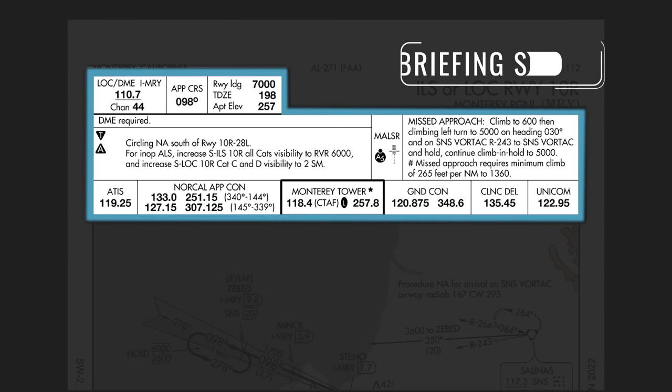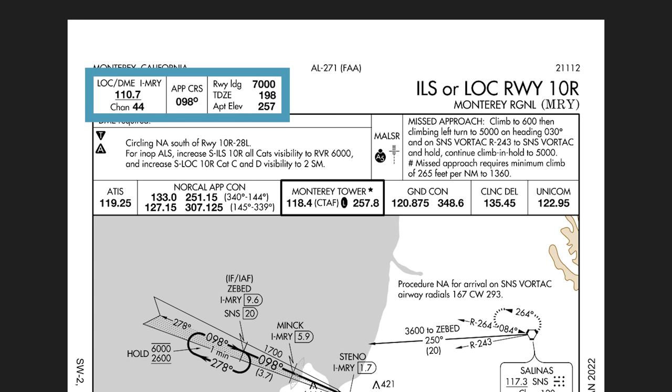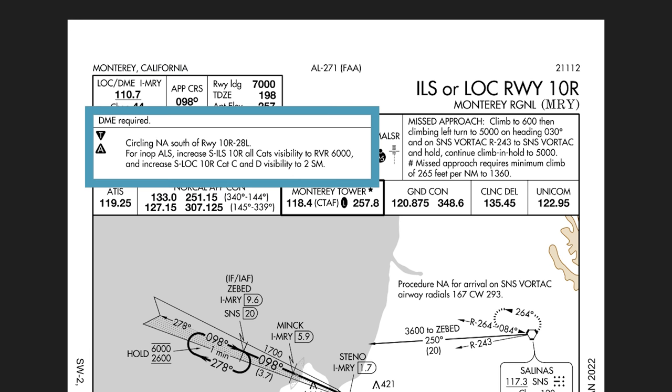We're going to look at the top left part of the briefing strip first. The first box shows our primary navigation aid — the ILS, or instrument landing system, uses a radio-based navigation aid called the localizer. Here we can see the localizer frequency, which is 110.7. To the right of that is our final approach course, 098 degrees, and then our runway landing length available, 7,000 feet. Touchdown zone elevation is 198 feet — that's where we actually land on the runway — and the overall surveyed airport elevation is 257 feet. Below this is a notes section stating that DME is required for this approach.